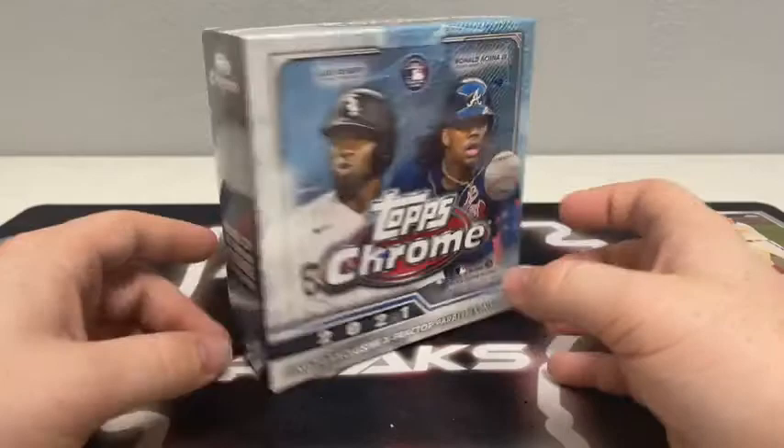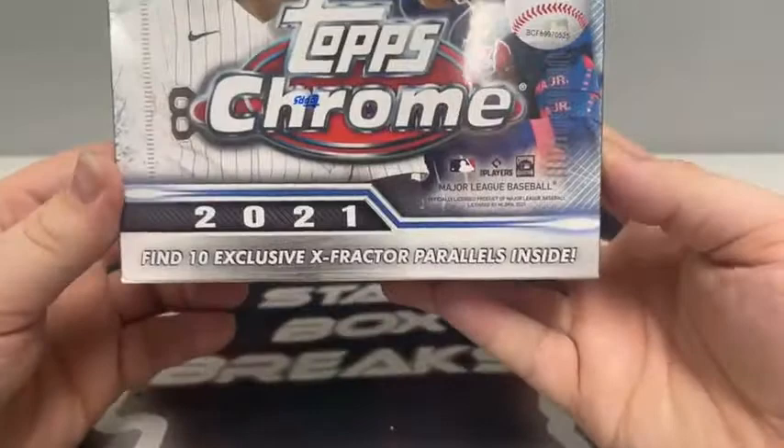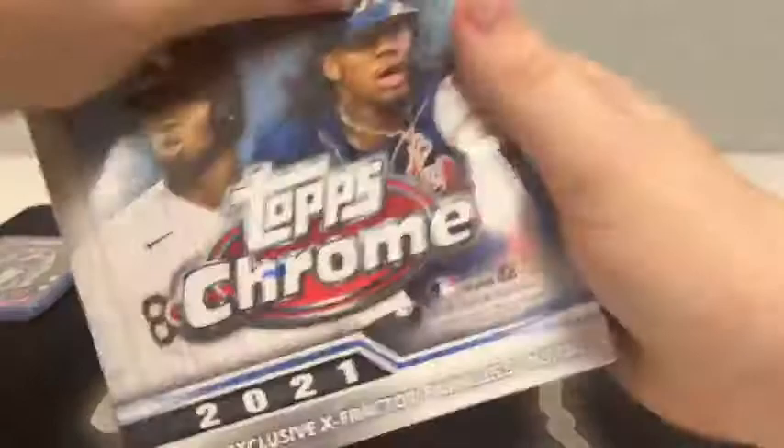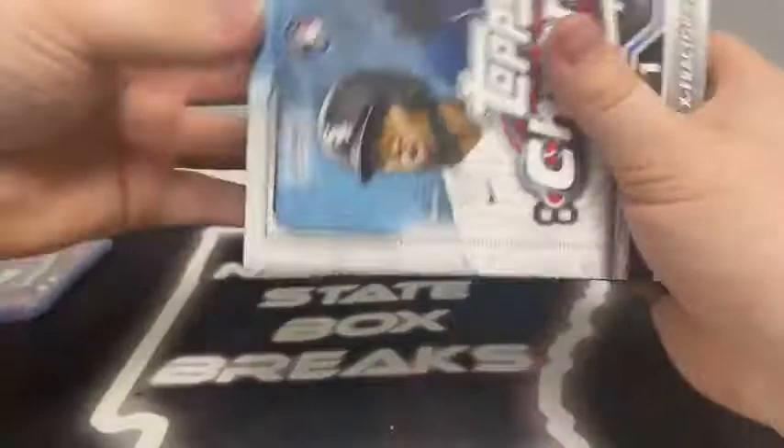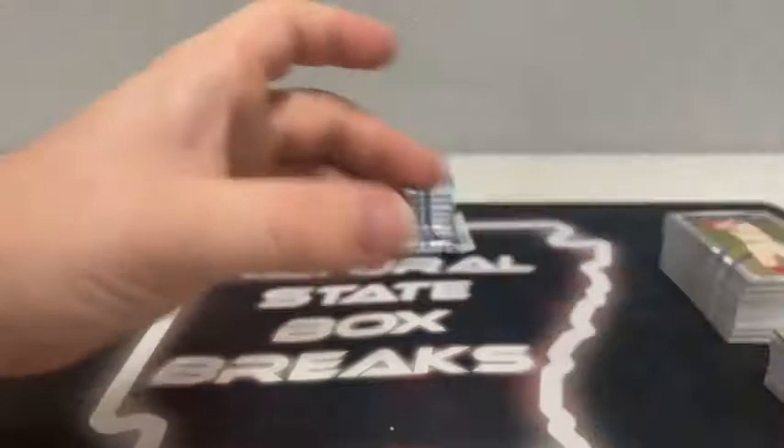It's time for that Mega Box — 50 cards here. Still the home of the Chrome Rookie Autograph. Ten packs, five cards per pack. There on the bottom, we should see 10 exclusive X-Fractor parallels inside — should be one per pack. Last year you had two packs of five with just X-Fractors. There's the empty Mega box, no cards left.